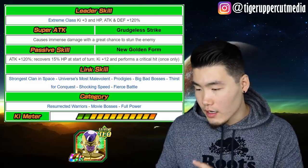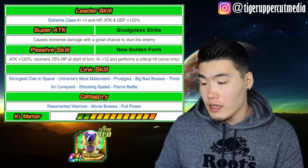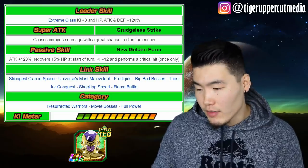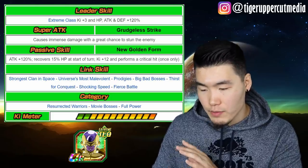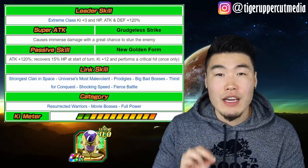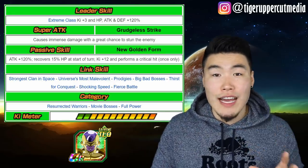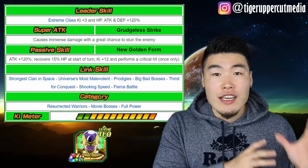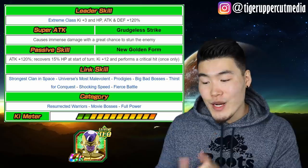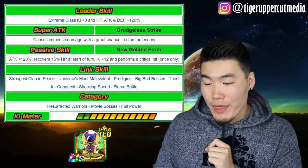His links in Golden Frieza form are Strongest Clan in Space, Universe's Most Malevolent, Big Bad Bosses, Thirst for Conquest, Shocking Speed, and Fierce Battle. Categories stay the same. Also worth mentioning: the great chance to stun the enemy on his Super Attack is a 70% chance. You know how Caulifla has a great chance to dodge and she dodges like a crazy amount? Basically Frieza is going to be stunning any enemy that can be stunned a crazy amount of times.